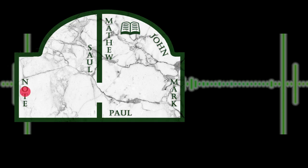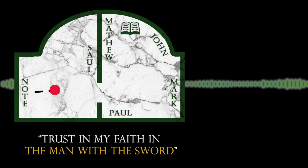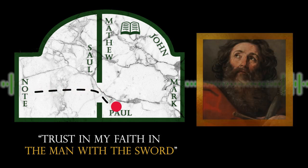The first clue is in the fireplace, which reads: "Trust in my faith in the man with the sword." That would take us to the portrait of St. Paul, because he is a man holding a sword. It looks a lot like a cross, but no, it's a sword.